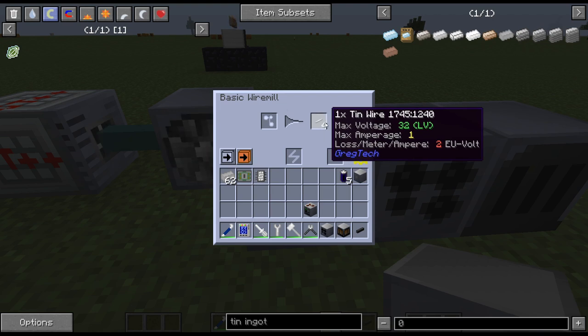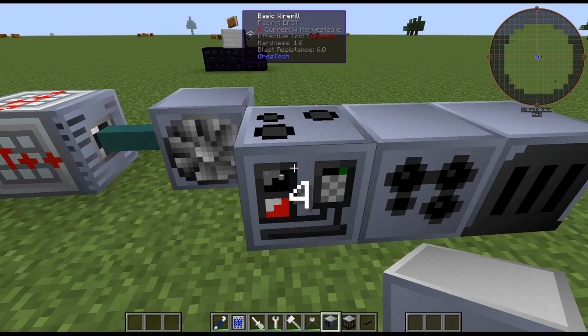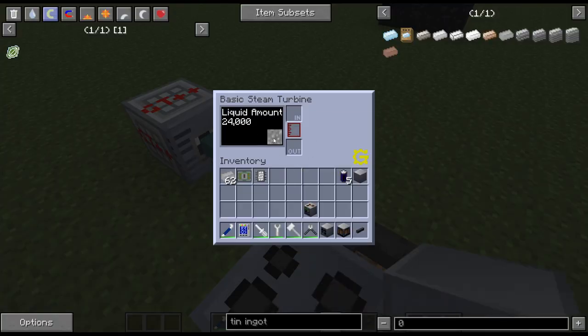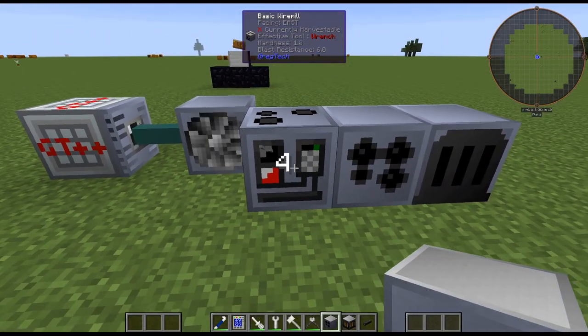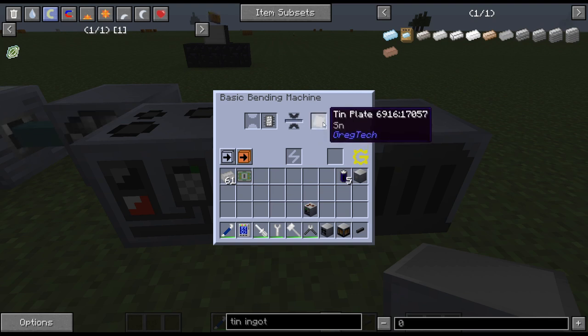If we look at the recipe for the tin wire in the wire mill, it is actually only consuming 4 EU per tick — a very cheap recipe. That means you can run a whole bunch of machines off the one steam turbine. If we look at the plate machine and put this in, it will produce plates for us at a one-to-one ratio — we'll get more into this in the next age tutorial. As we can see, that will also consume power and we'll get our tin plates.